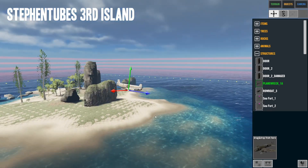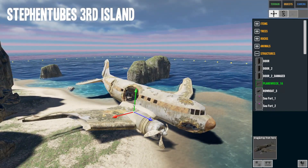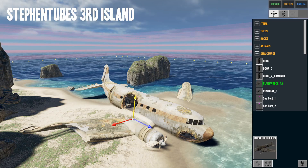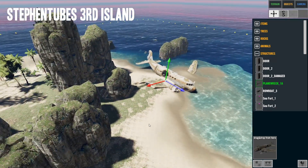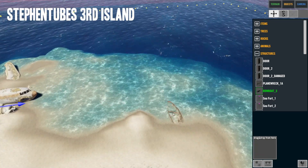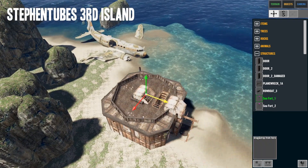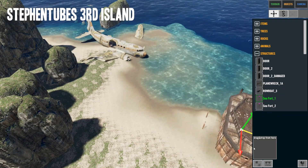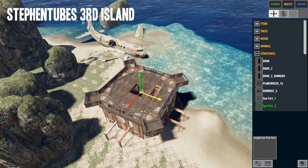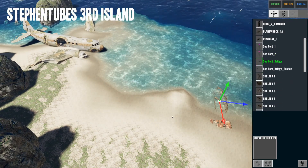Let's get the plane wreck positioned and just make it a little bit in the sand — they had a rough landing, the plane's a mess. There's a rowboat — put it in the water right there. And there's a Sea Fort — okay, here's what that looks like. I don't want it on my island, but you certainly can have it.